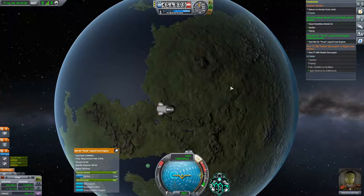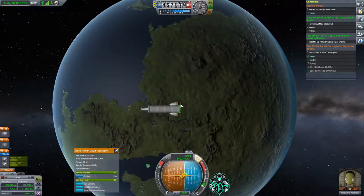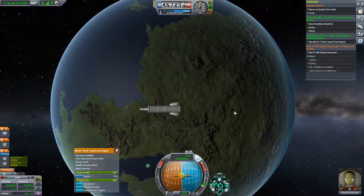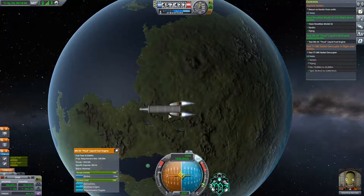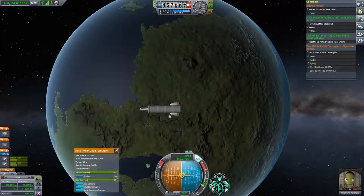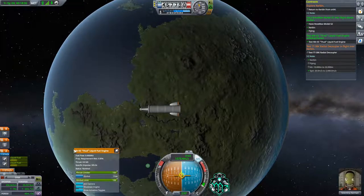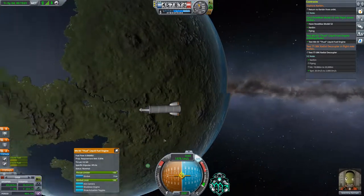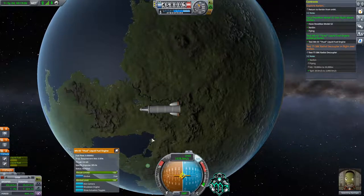Now let's spin this around so we are pointing retrograde — our engines are pointing toward the direction of travel, which means when we burn it's going to bring our periapsis back down. Five, four, three, two, one. I like to always come in around 30 kilometers. I think that's a pretty safe spot where you're in the atmosphere deep enough that you're going to get captured, but you're also not diving too deep to cause too much overheating.